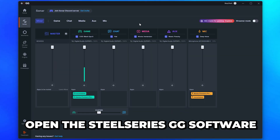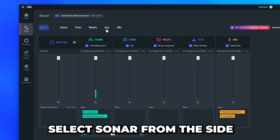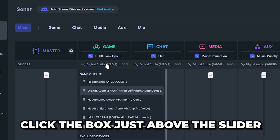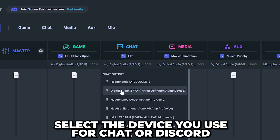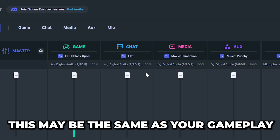Start by opening the SteelSeries GG software — if you don't already have it, I'll include a link in the description. Sign into your account, then select Sonar from the side. Go to the Game panel, click the box just above the slider, and select the device you listen to gameplay with. Go to the Chat panel and select the device you use for chat or Discord — this may be the same as your gameplay device.